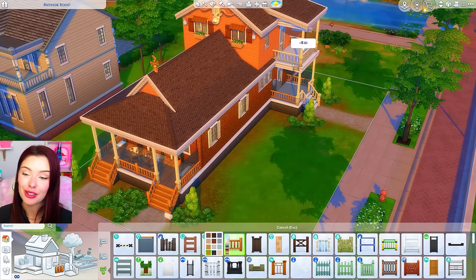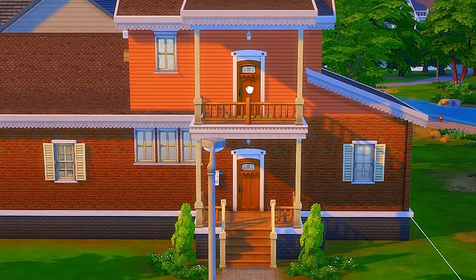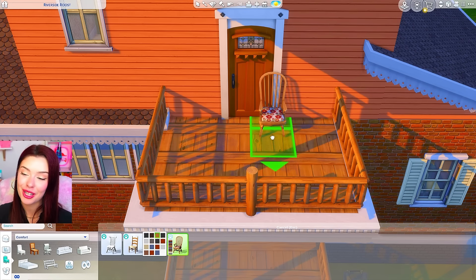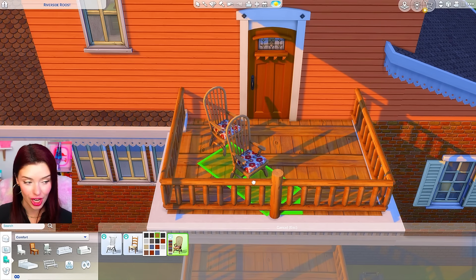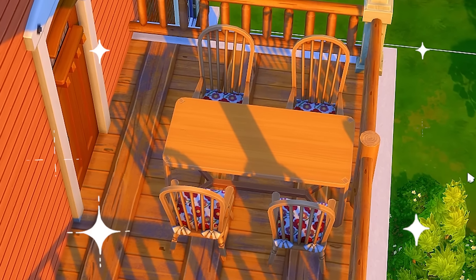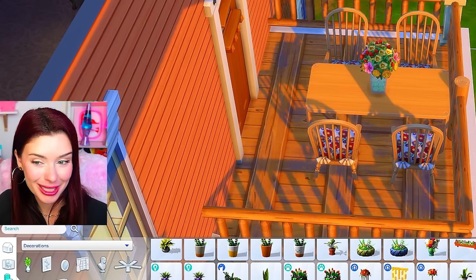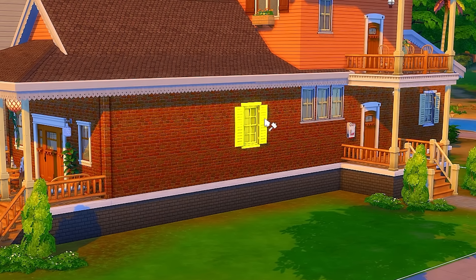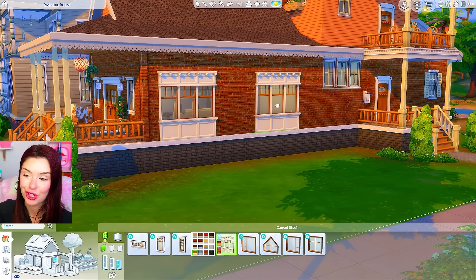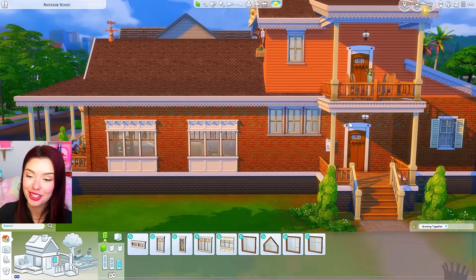We're gonna use that same fence on these balconies back here. We'll replace both of these doors with ones from Growing Together. I also think these lights from Cats and Dogs will work. And then up on the balcony, I was thinking about these Cats and Dogs chairs arranged around this orange dining table from Growing Together. We can add some orange flowers here. This whole build is giving summertime to me. But we still have to replace all of these windows, so I'm gonna try and keep them in the same spot. Growing Together is really good because they have different options for the same window basically, so we'll bring these in.